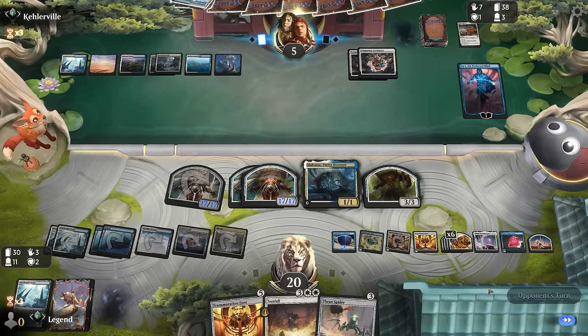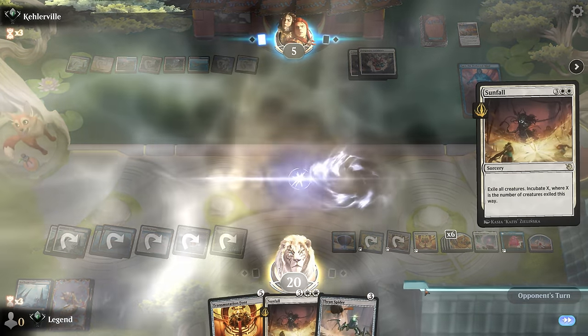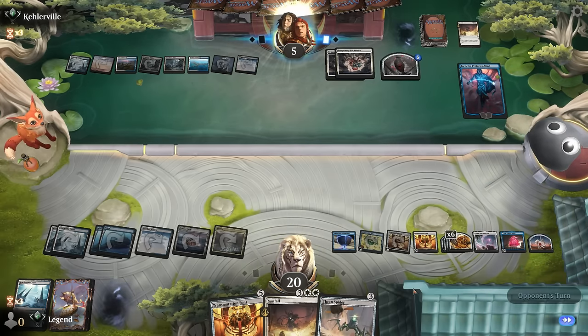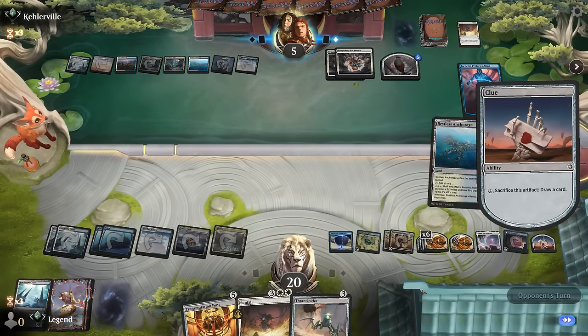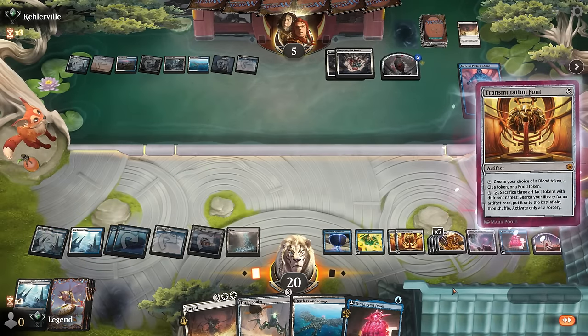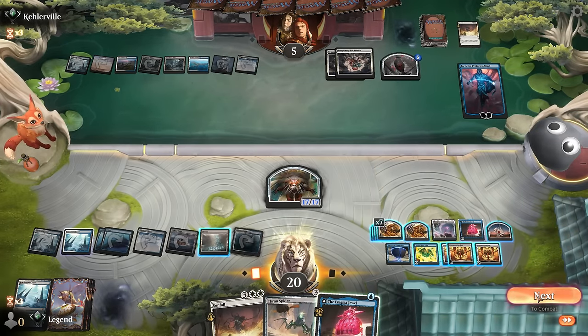Maybe keep one untapped in case they have another Lockdown next turn, because we would make another token plus get another map. Enigma Jewel can also help us sac a clue. I'll play Malkator. Let's see what they've got — if they have two Jaces in hand, we die. Sunfall — that's fine, we'll just get more tokens next turn. So I'll make a clue token and use Enigma Jewel to sacrifice one of them. Go for another Transmutation Font, and keep some abilities available. Could also pay three to get another artifact — maybe get another Synthesizer.